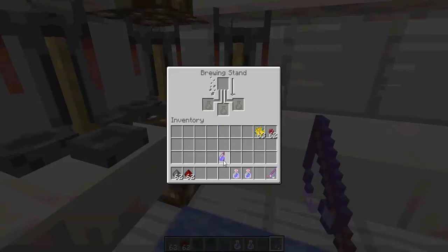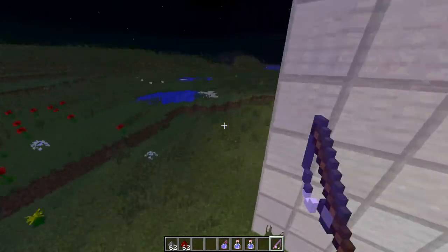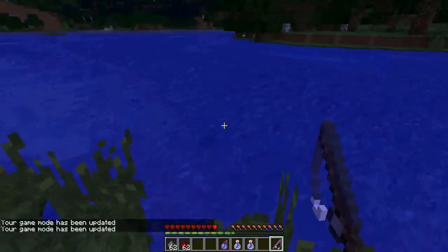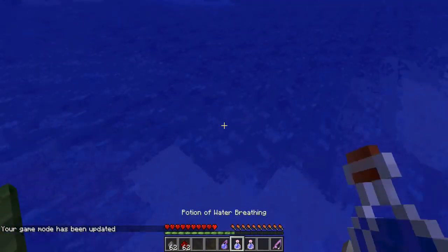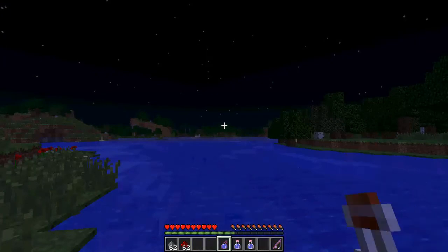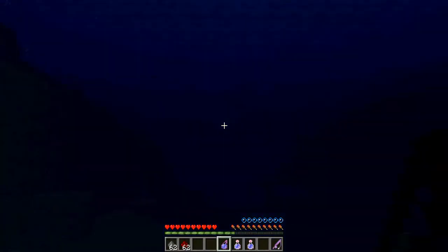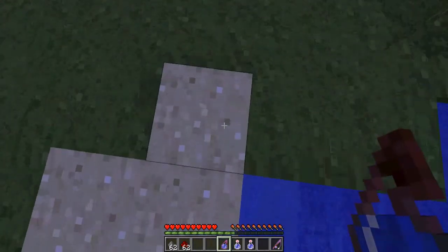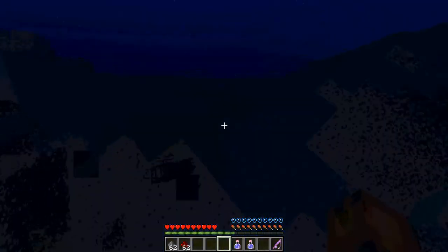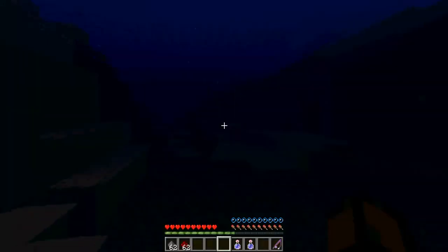Now that's finished, you have your splash potion of water breathing. It goes down a little in how long the effects last, but you can splash it and it's quicker. I'll do a quick example. Now I'm in survival mode, non-creative mode. You can either drink your water breathing potion or splash it. Here's me without the potion - as you can see above my hunger bar the bubbles are going down pretty fast. So if I use the potion, splash it and go under, the bubbles will not go down and you can stay under for five minutes.